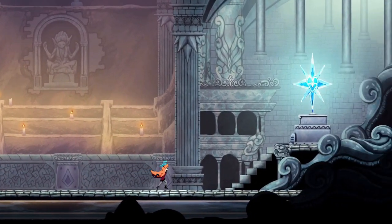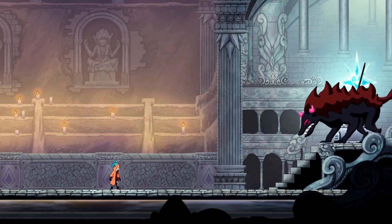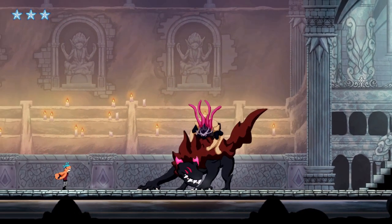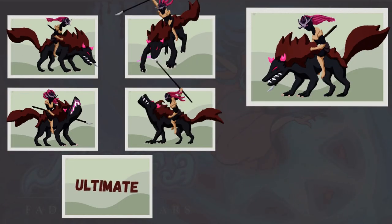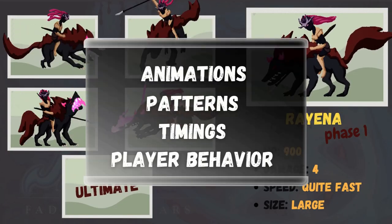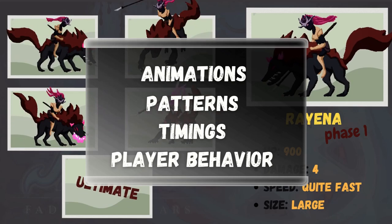You've reached the end of the dungeon when BigBuddy appears. This is a boss design analysis in an action platformer game — animations, patterns, timings, and player behavior.